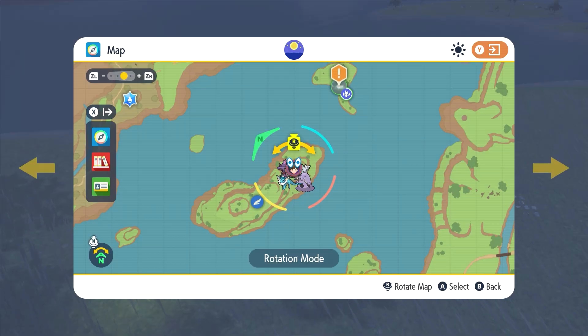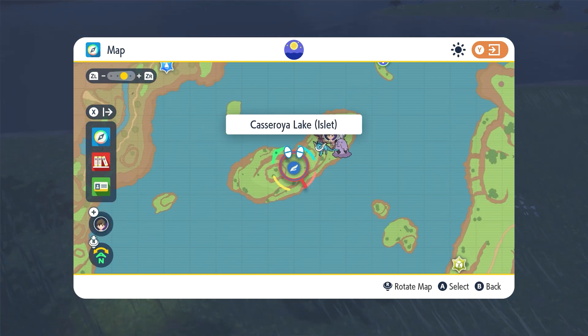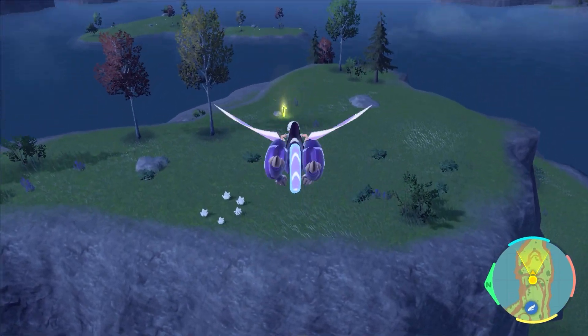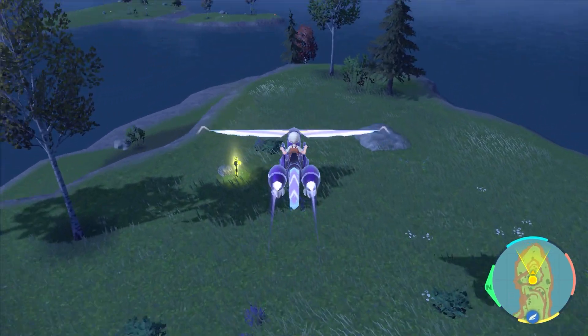Next, we're heading to Cassioria Lake. This one is gonna be on the big island in the middle of the lake — there's also a Vaporeon there if you care. You're gonna have to jump the gap and glide across, and boom, it's right there.